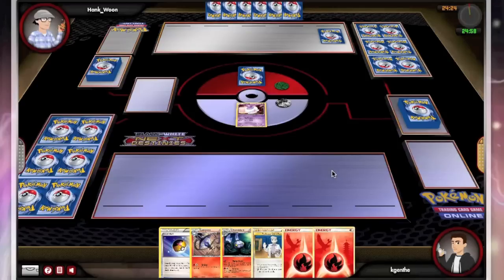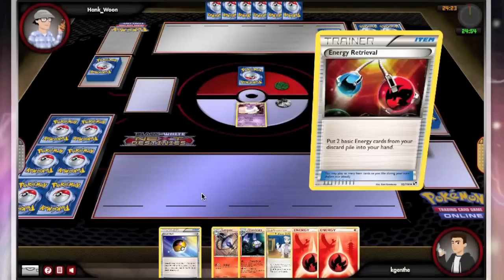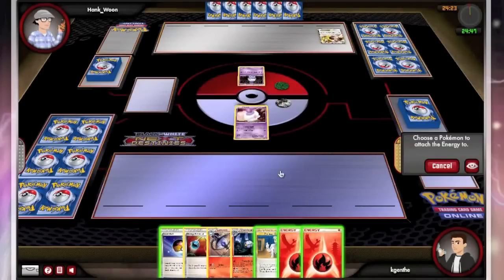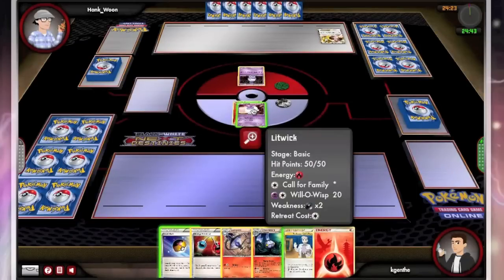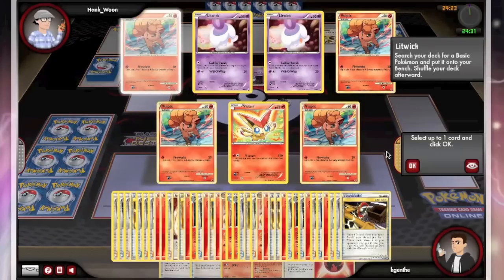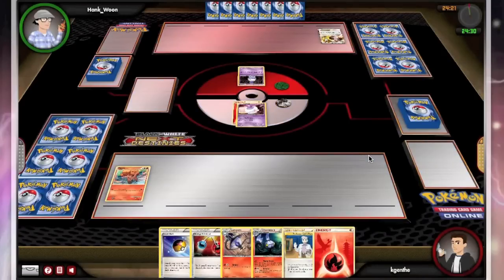My opponent is going to get to draw an extra card, and I now get the lovely glow that goes back and forth when it is my turn. I've got a level ball in my hand and a Fire, so what I'm actually going to do here is just go ahead and Call for Family, get my Vulpix, and then on the next turn I'll level ball into Ninetales — that is my draw engine. No risk of being donked facing his Litwick Regigigas, so I'm not really that concerned.